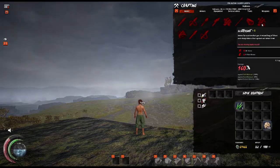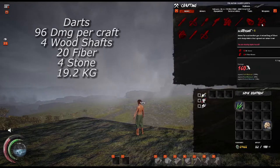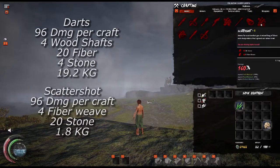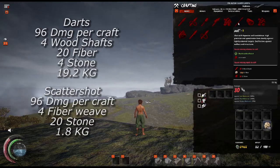Let's continue on to the next example and look at darts versus scattershot. Seeing as 4 crafts of darts are equal to 1 craft of scattershot, it's a pretty simple comparison. At 96 damage, darts take 4 wood shafts, 20 fiber, 4 stone, and weigh 19.2 kilograms, whereas scattershot takes 20 stone, 4 fiber weave, and weighs a total of 1.8 kilograms. I'd say darts still win out over scattershot on the resource cost to damage ratio — they are quite a lot cheaper.